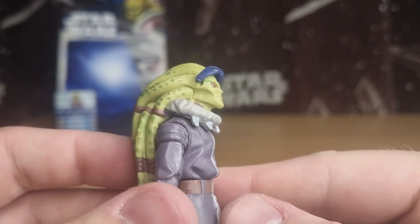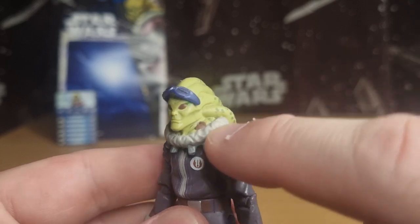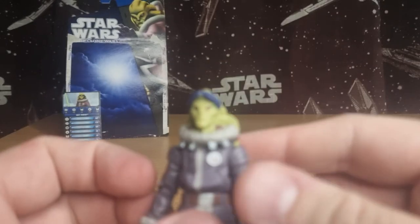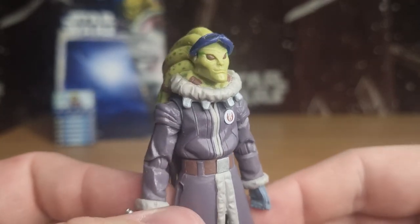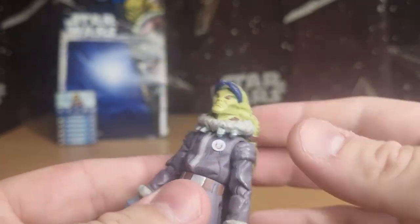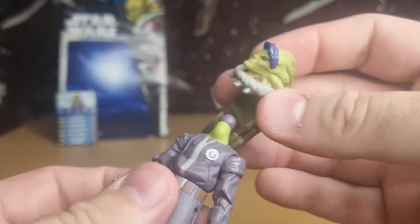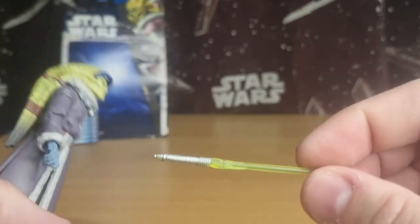My only little gripe was that the head is all sculpted together with the hood that wraps around — it's all sort of one piece. Initially it looked a little bit funny, but I've grown to accept it. You know, I could take that off and put another Kit Fisto head on there if I really wanted to, I suppose. But it's fine. Obviously his lightsaber is included as well.